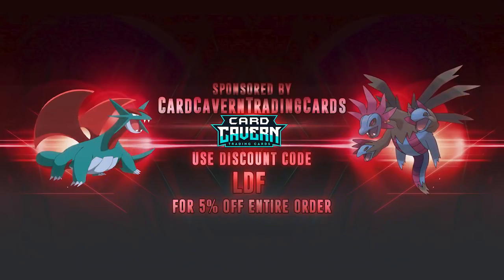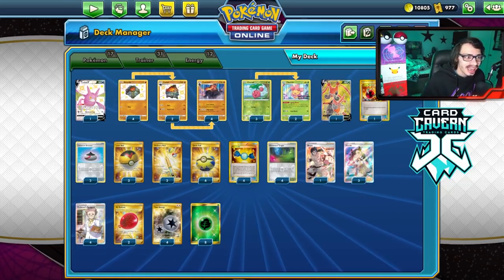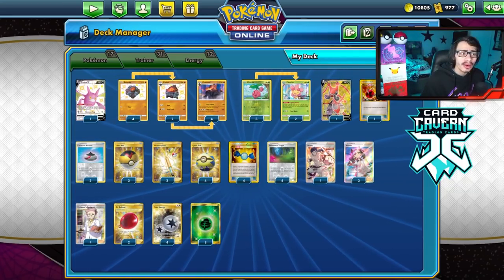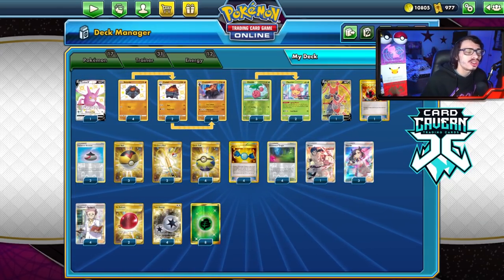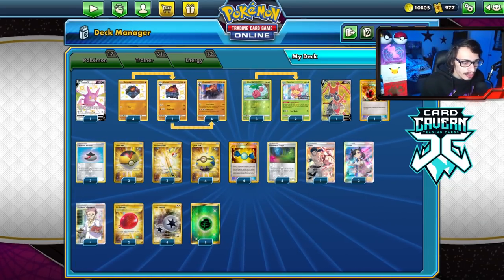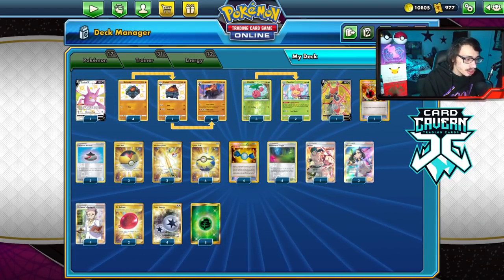For the video, shout out to the sponsor, Cardcaven TCG. If you're ever looking for any PTCGO pack codes, make sure to go get them over at Cardcaven. They're selling codes online for the cheapest prices — any sets like Fusion Strike, Evolving Skies, Celebrations, Chilling Reign. Or if you're looking for IRL Pokémon TCG singles, Cardcaven's got them too. If you get anything at Cardcaven, just use my discount code CODELDF at checkout for a 5% discount on your order.